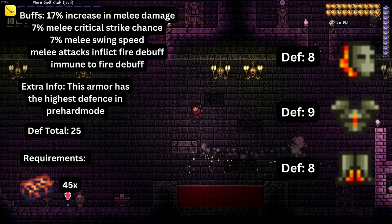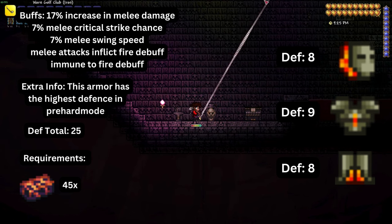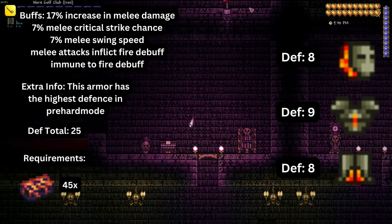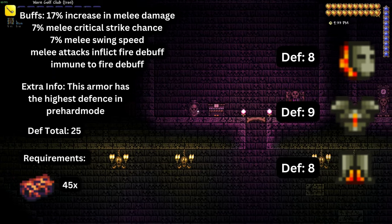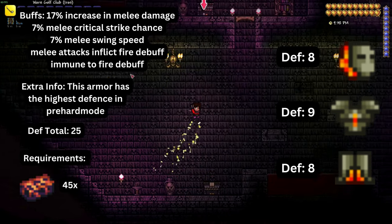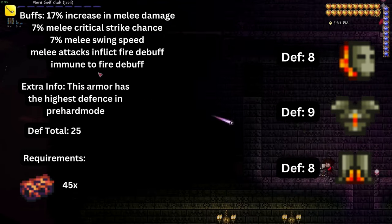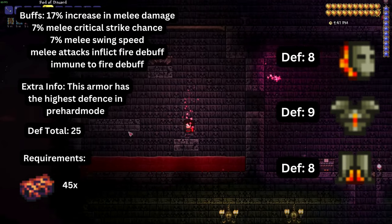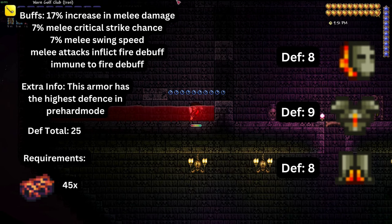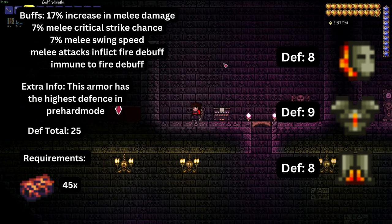The next set is molten armor, which is the best melee pre-hardmode set in Terraria. It is composed of a helmet, a breastplate, and greaves. Wearing the full set provides twenty-five total defense, seventeen percent increased melee speed, seven percent melee critical strike chance, seven percent melee swing speed, and can set enemies on fire when hit with melee. As an added bonus, the user cannot be set on fire — though this does not mean you are lava proof. To obtain molten armor you need hellstone bars, crafted at a hellforge using obsidian and hellstone. Hellstone can be found in the underworld, while obsidian is made by mixing lava and water together.